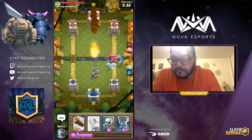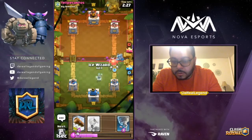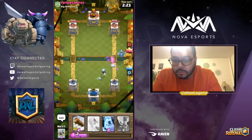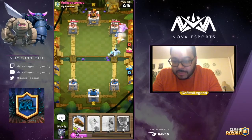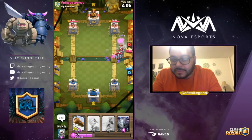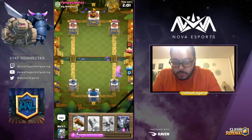We'll drop the X-bow — we want to play defensively against this PEKKA. Now we know they have a Rocket, so we can start baiting it out. We got rid of that PEKKA. Drop the Ice Golem over here — we know they don't have a Rocket cycle yet, so we can spam these troops without worrying. We did enough damage to let the Archer Tower chip away, and we built a positive elixir trade.